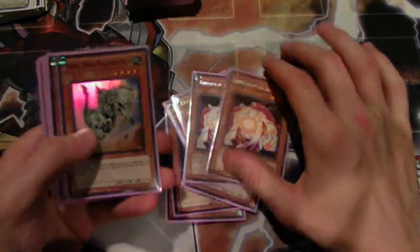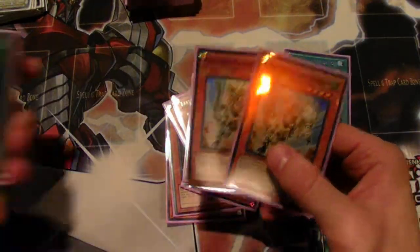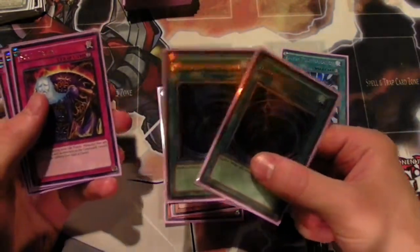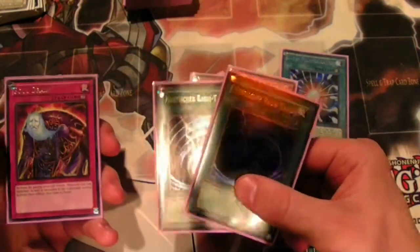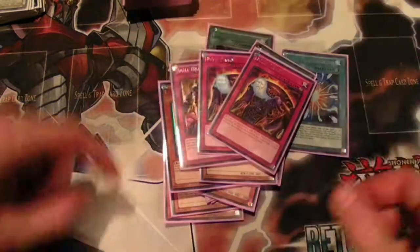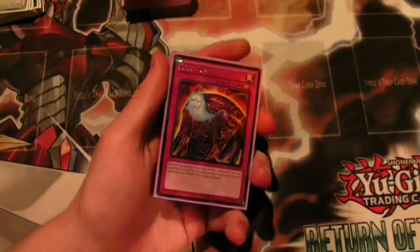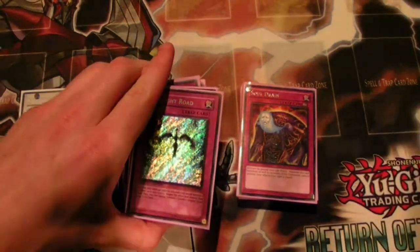Two Doomcalibur Knight for the Evil Swarm matchup — didn't play against them but I really like it. Two Mystical Space Typhoons just in case I need something that Lance or Gemini Spark can't get through. Two Soul Drain and a third Skill Drain. I'm thinking about taking out the hand traps and putting in more Drains, but I'm not sure yet. Anyway, that is my deck — it did get first place at locals. Let me know what you think and any suggestions. Peace out YouTube.